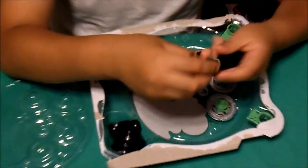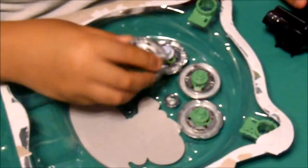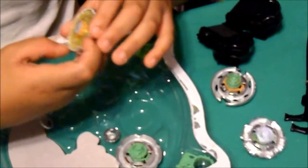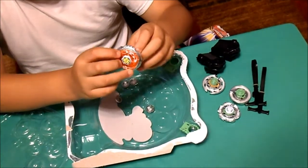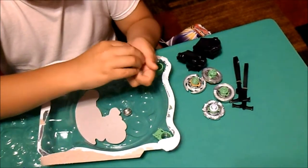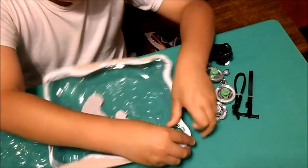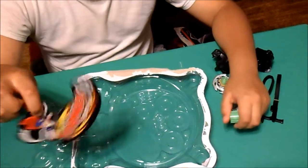We got this little stadium — let's take this plastic off. Here are the two ripcords, the two light launchers. We got El Drago, Twisted Tempo, custom Sephara, some extra performance tips, one tool, another tool, and Jenga.